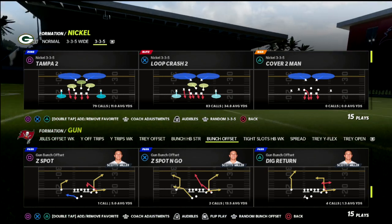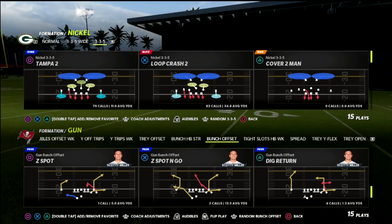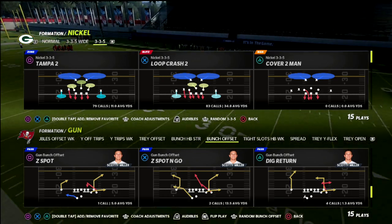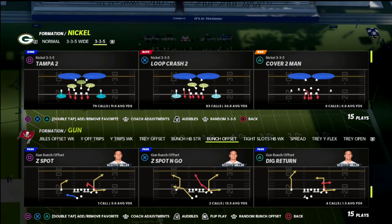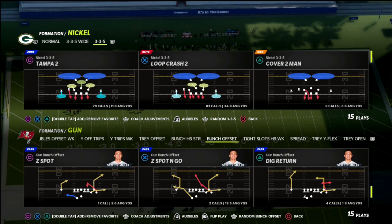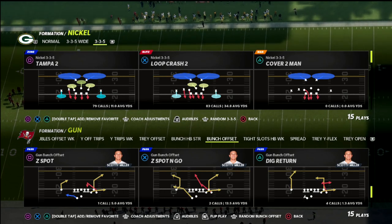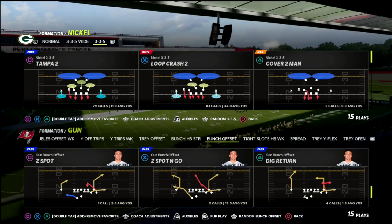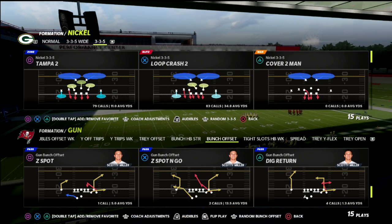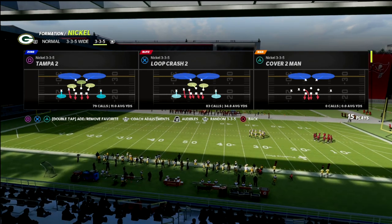One of the really important aspects of this defense is you want to have corners that can press. I was running this earlier today with corners whose press rating was around 90-95 or lower, and I found that going to corners with a press rating of 95 or higher yielded much better success with this coverage. So with that in mind, let's jump into the coverage and how we're going to use it.